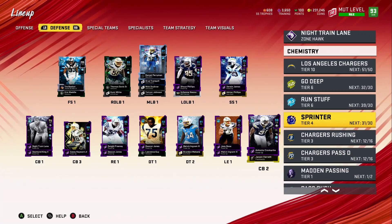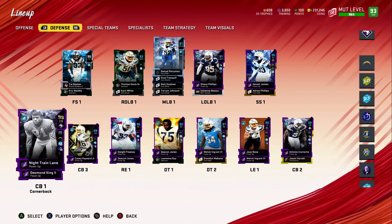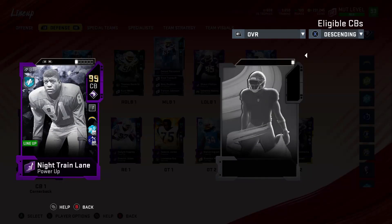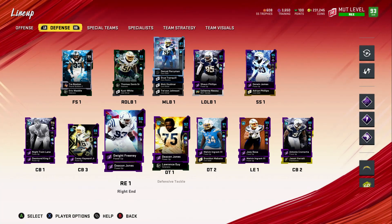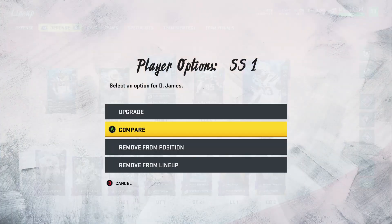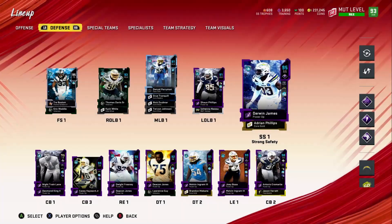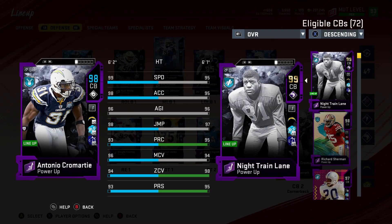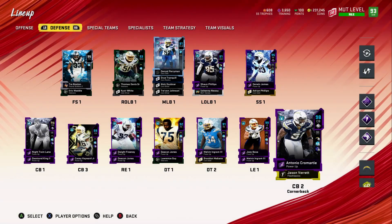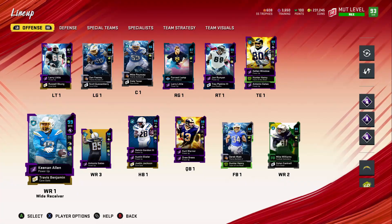We were able to hit Tier 4 of Sprinter for the LA Chargers theme team — that means Night Train Lane now has 99 speed and 99 acceleration, which is going to be insane. Derwin James is now at 95 speed and 97 acceleration. Antonio Cromartie has 99 speed and 98 acceleration. Even Keaton Allen has a 96 speed, and Kellen Winslow is sitting at 95 speed.